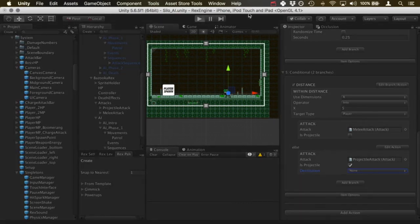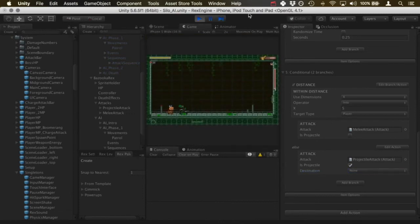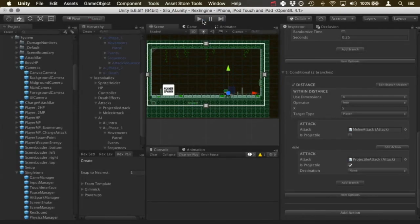Let's test that out. He's really close so he's doing the melee attack. If I run further away, now he's doing the missile. If I move in close he should start doing the melee attack again — there we go. That's working correctly.